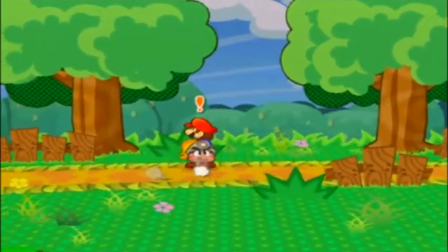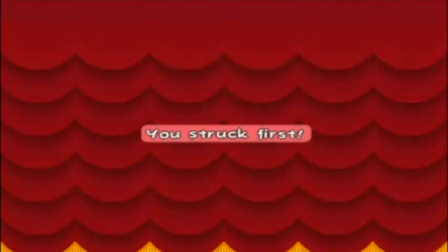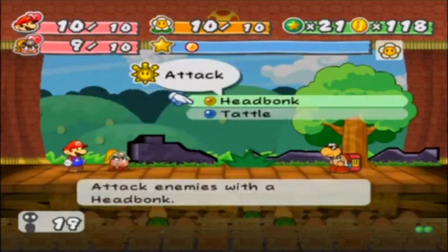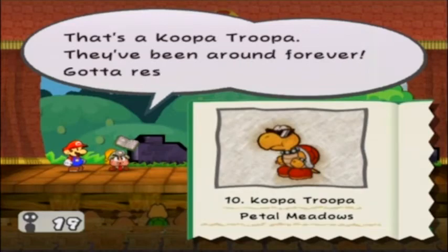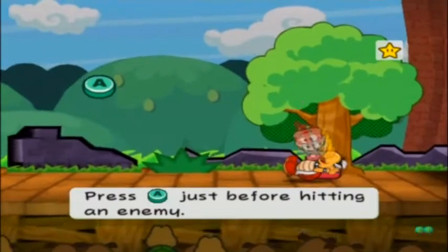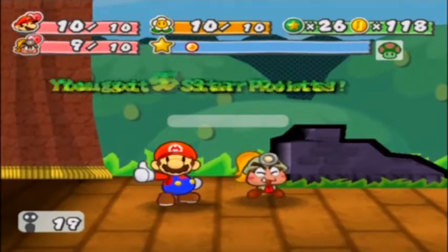If we head this way, the first thing you want to do is check this bush to get another star piece. Hitting the trees gives you nothing. We encounter a new enemy — a Koopa Troopa. We'll tattle this guy. You guys have seen this enemy before, so I won't read his tattle entry. We can do the same thing as in the previous game — flip them onto their bellies so their defense drops to zero. He's done, and we get five star points. Pretty cool.